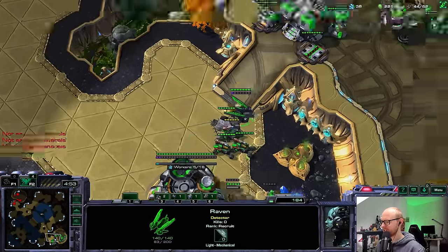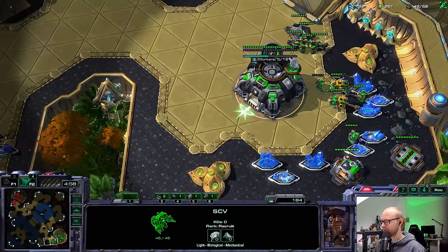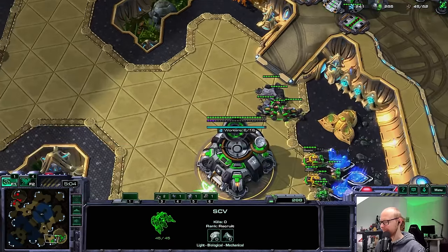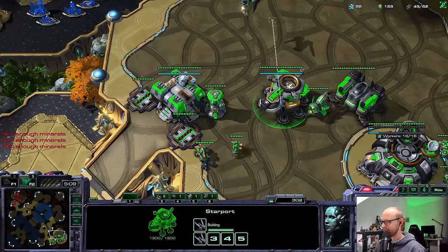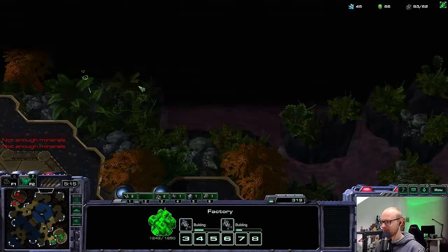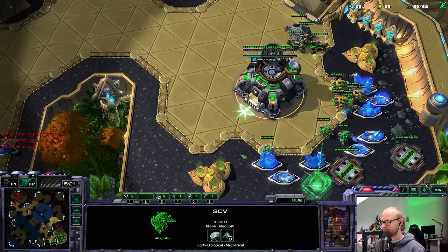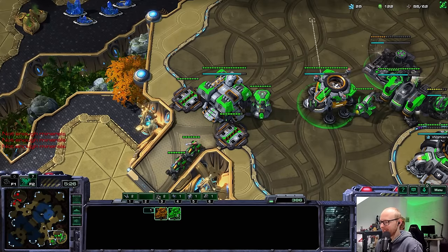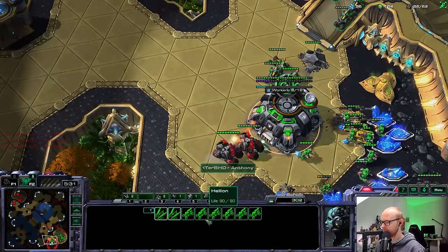Normally losing this amount of SCVs means GG, but I'm not 100% sure I would call it at this point. I would really like to add an extra starport already, but I also need to make a third base. Actually, I think it makes sense to go for the extra starport. Because if I go for a third base and macro, my opponent is going to make tanks, or a lot more Cyclones, or some kind of mech. And if I don't have an absolutely massive army, we could be in trouble. Oh, that's going to be two more Cyclones dying — very nice.